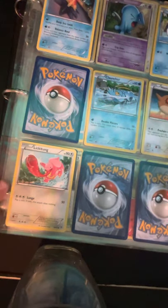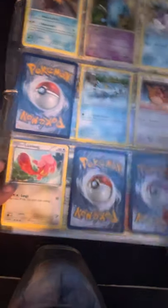Alright, let me grab my other binder and we'll get to work on that. Here is my other binder. Nothing special — there are hollows in it; that's the best you're gonna get out of it. No EXes, no GXs, nothing special — just hollows and rares.